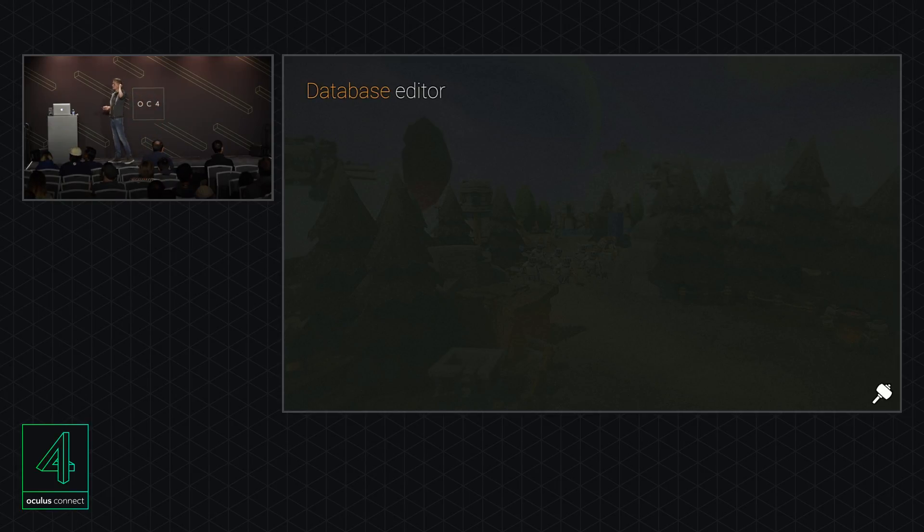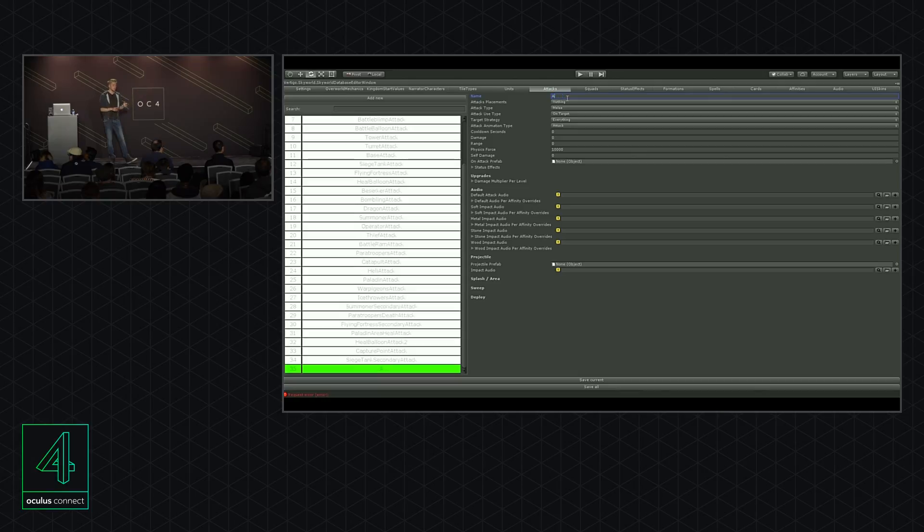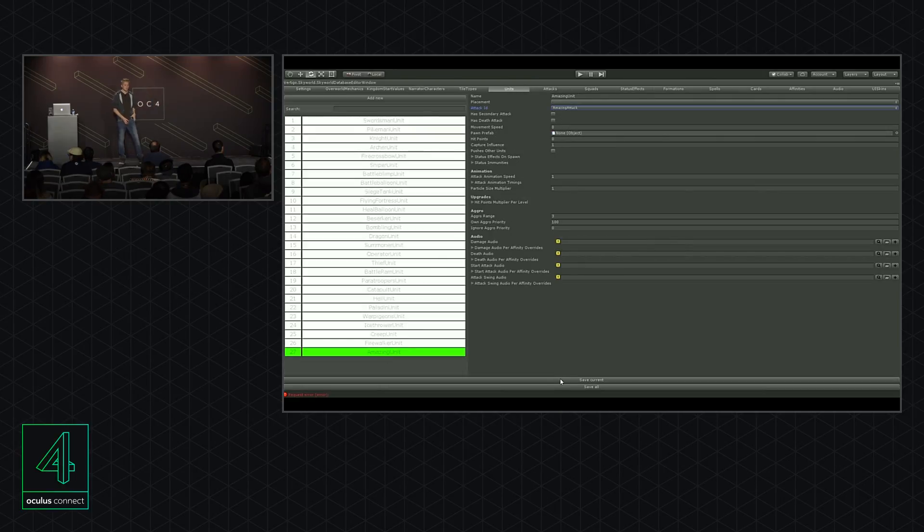Another common tool is a database editor. Most of our projects are data-driven — we used to work with XML or JSON. We made an editor window in Unity that works like a database: you have tables with cells, and each cell is a transfer object in a JSON file. You can add, remove, and edit cells. It's all based on the Unity serialization system, so there's no extra editor code. If we want to add a different type of data, we just add it to the database and it appears. Designers can use it and can't break the rules.